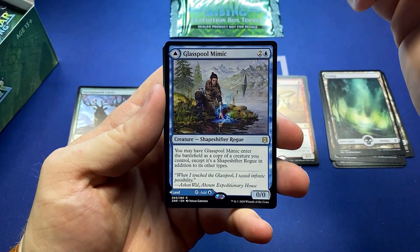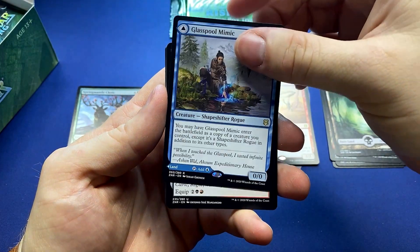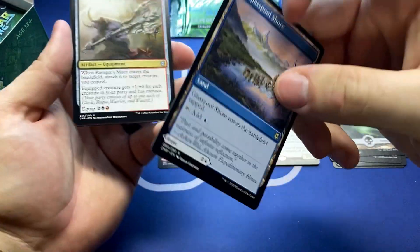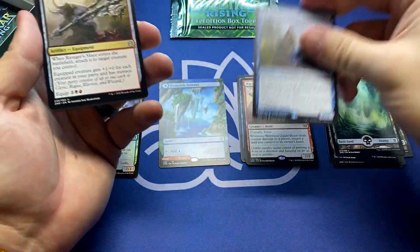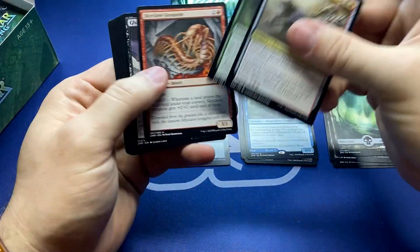Glass Pool Mimic — this is the one that can be a copy or it can just be a land. Wouldn't you just always play this? Because worst case scenario, it's a tapped island.